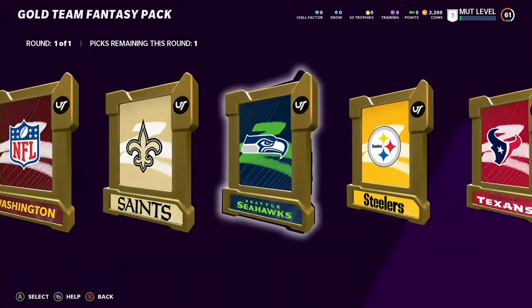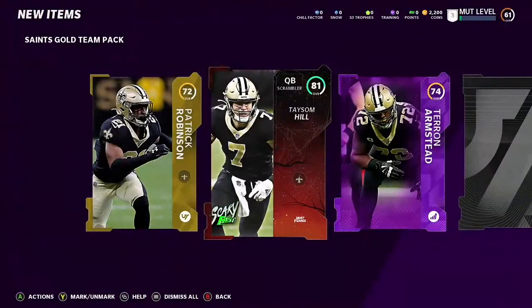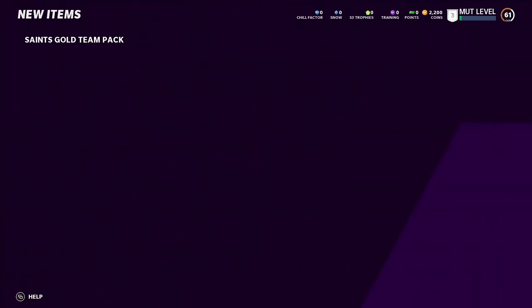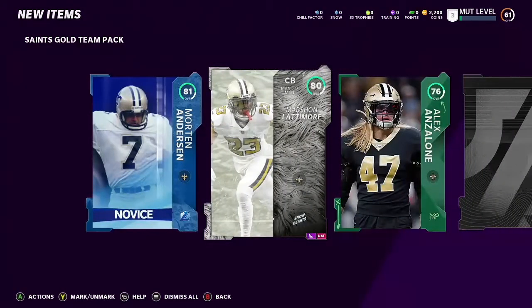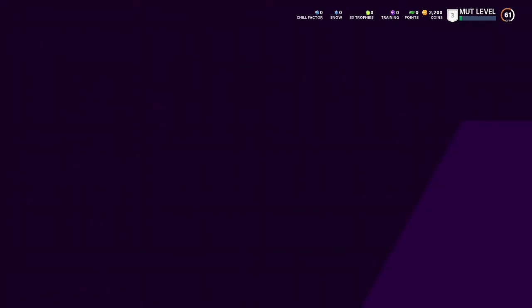The first pack we're going to open is the Saints. Let's see what we pull. First card is a gold — we got an elite, Taysom Hill, pretty fast quarterback, 81 overall. We got an upgrade card for a Taron Armstead, a silver, and another upgrade. Not bad — we started off with an elite. Next pack, opening up another Saints pack. We got a legend — an 81 legend kicker. Back to backs elites, and we got a Marshon Lattimore too, plus three golds. Good pack.